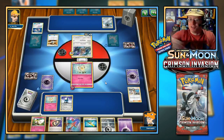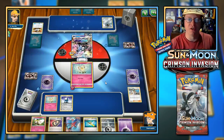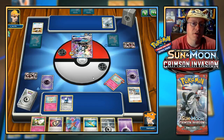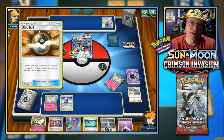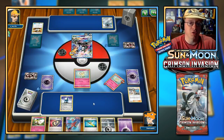Look at this — E. Martin flaunting their Silvally GX in my face, and I'm having so much trouble getting one of my own. Turbo Drive attaches a basic energy from the discard pile to a benched Pokemon. So here is what we're kind of going to have to do.